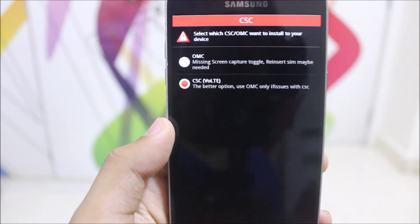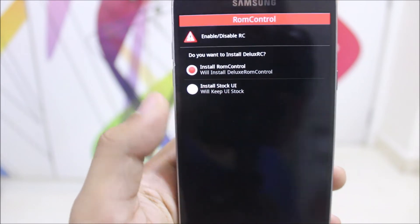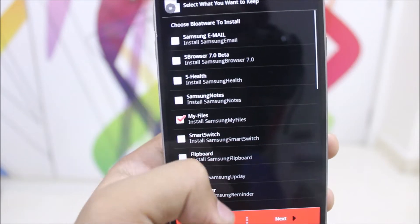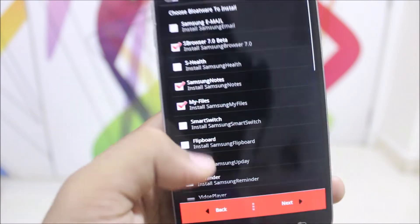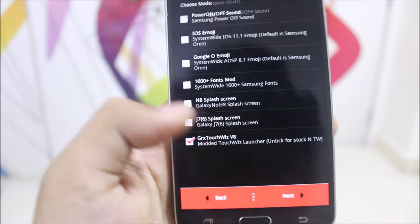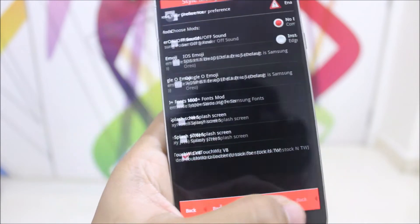Select the J7 2016 variant and choose your kernel — I'm choosing Oxygen. For those who want VoLTE, install ROM Control. I'll show you how ROM Control looks. You can choose your mods, and also choose bloatware to install or not — it's up to you.